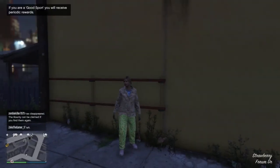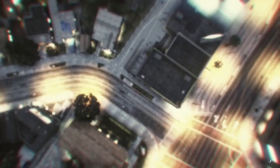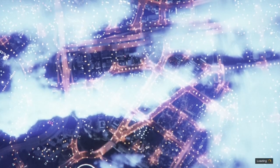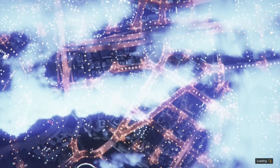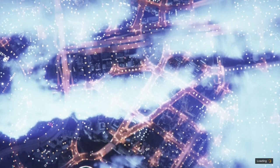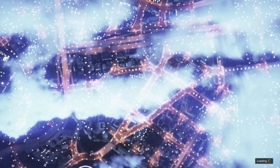Here we are loaded back in as our female secondary character. From here, go into options, online, and we want to go to swap character. When the alerts come up this part is very important: you want to hit X to continue, then circle to cancel on the second alert, and then square to retry — so X, circle, square. Once you've done that it will eventually load us in as our primary male character, and at this point we are done and good to rinse and repeat the glitch.